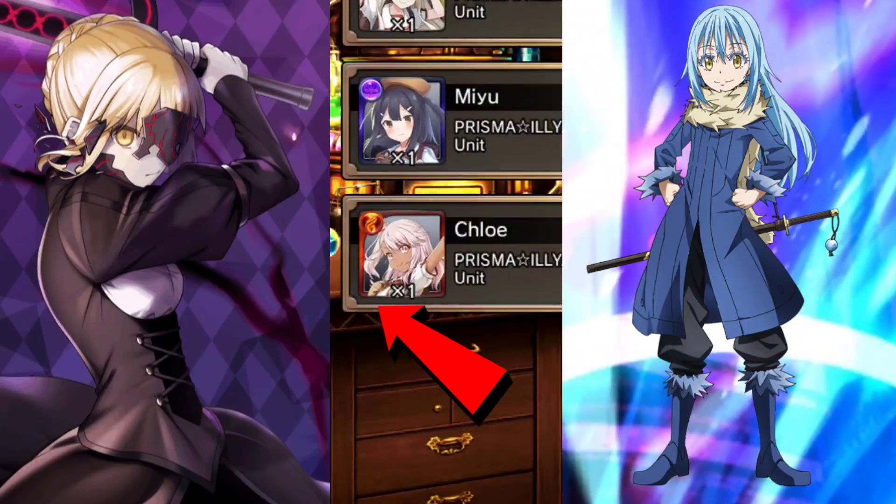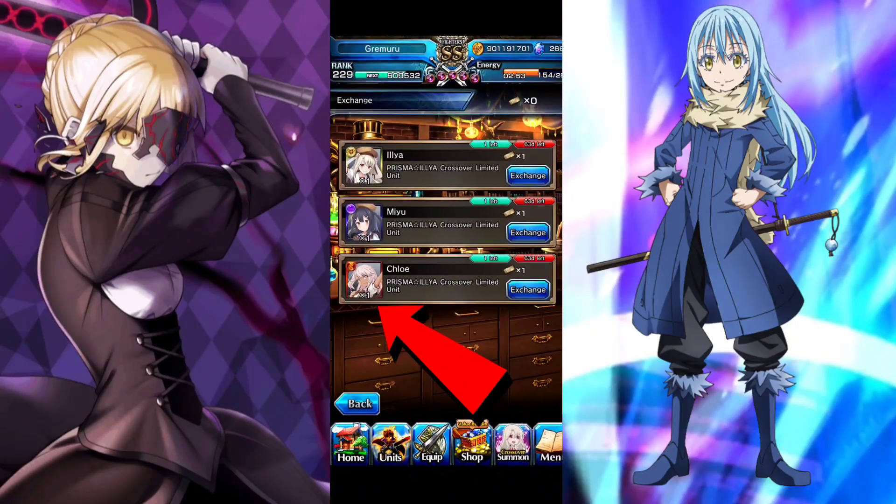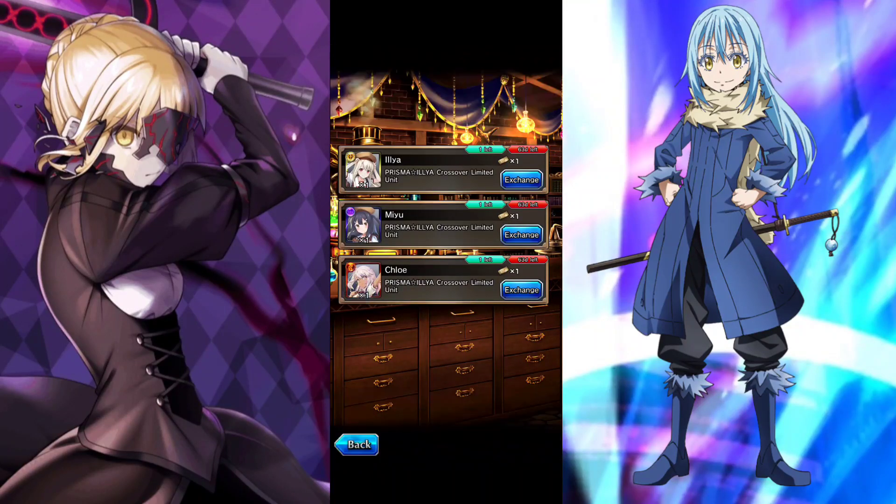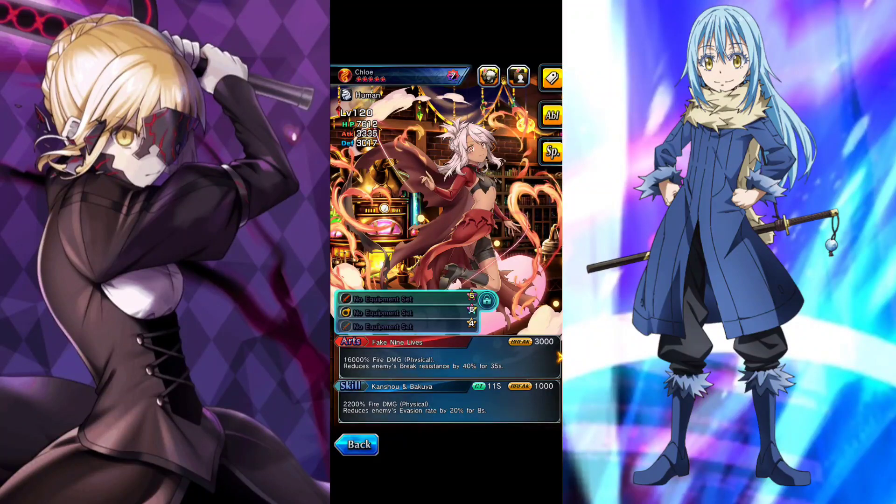Let's start with number one, which is Chloe. She's the best one by far — it's not even close. She's an art trainer slash art breaker supporter, so she fills a lot of roles. Her art reduces enemy breaker resistance by 40%. She's Type E, so she stacks with most art-generating crossover units except other Type E units.